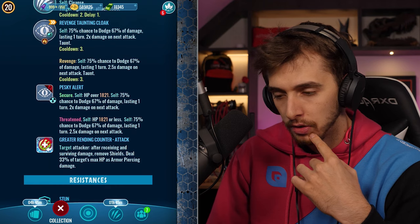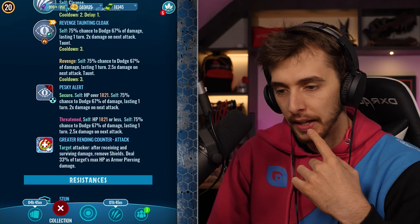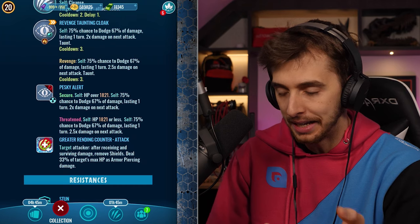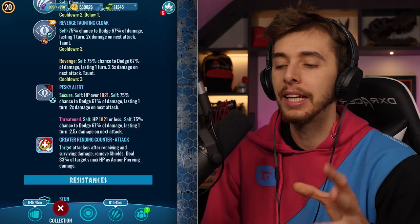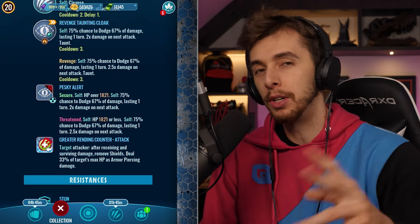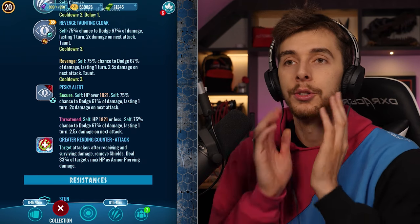You also have Pesky Alert — interesting. Is this when you swap in or when they swap out? It should say. Lasting one turn, 2.5. So if you've got less than half health it's better — if they swap out or if they just generally... I think it's if they swap out. Really need to make it more clear. If you swap out it should be green; if they swap out it's red. Something like that might be quite good.